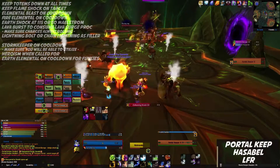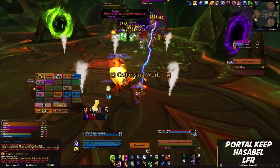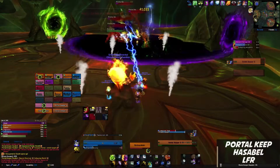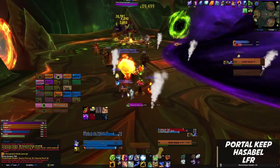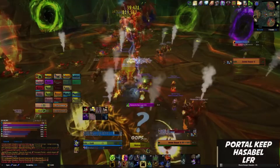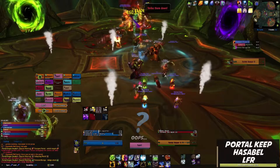A couple of other spells worth a quick mention that you should have on your bar: Ghost Wolf, which is your primary movement ability; Wind Shear, being your interrupt; Astral Shift, which is a nice survivability cooldown; Thunderstorm, which is a nice AoE knockback if you have mobs on you; Earthquake, which is a good AoE spell if adds are clumped; and finally Purge. Purge isn't used a whole lot currently, but the occasional encounter will allow you to remove a magical buff from a target.